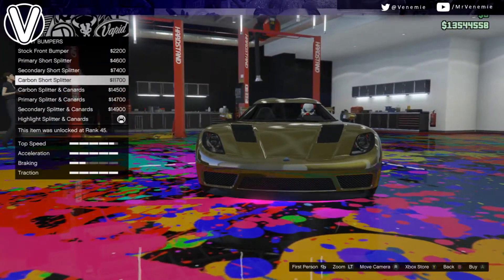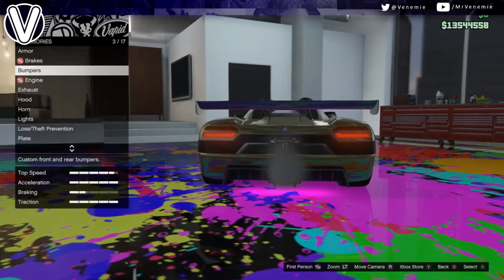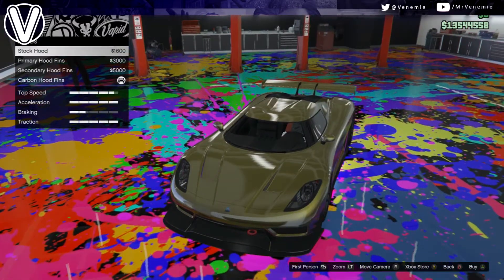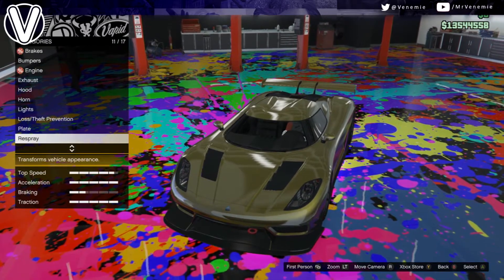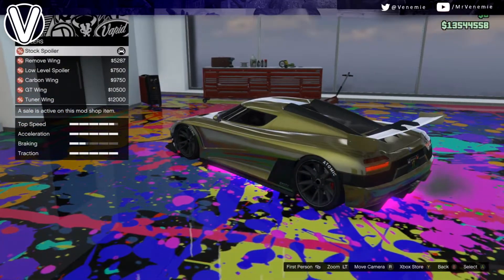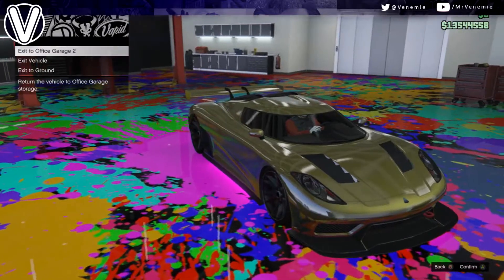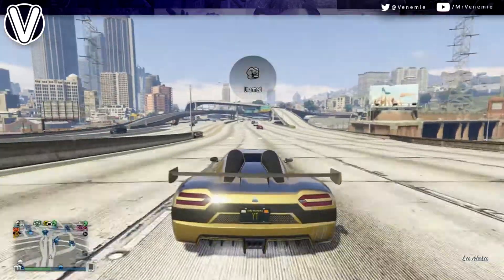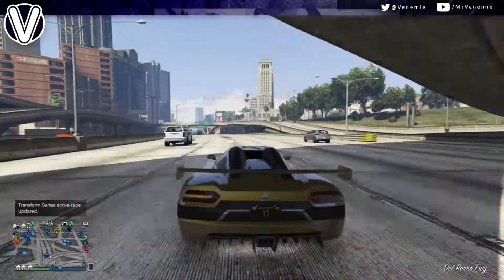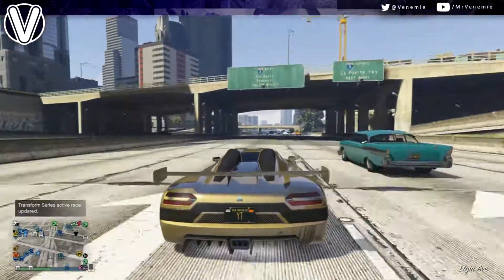This is the type of car you don't just take to car meets to show off — this is the type of car you take to races online to win. It is an absolute beast. I've put it gold but I might change it to chrome — I need a color that really stands out. Let me know in the comments: have you bought this animal yet for 2.3 million? I know it's a hell of a lot of money. If you're a bit worried about the price, you could wait until Rockstar lowers it, maybe with a 25% off sale or something like that.